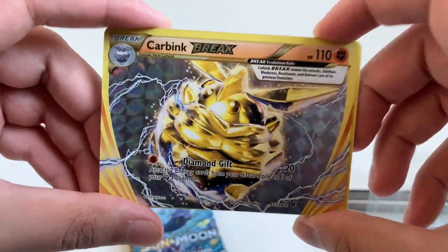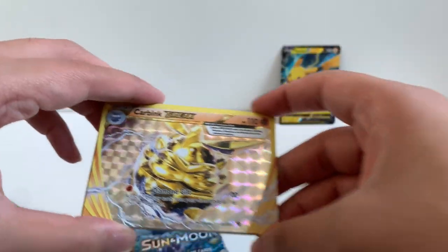I don't really like BREAK cards, but this one looks pretty cute — the Carbink encased in gold.